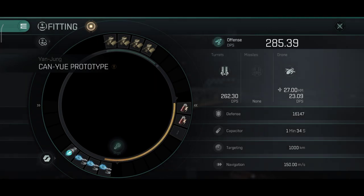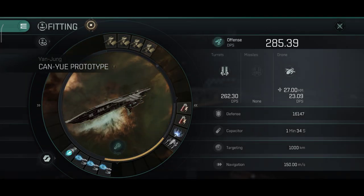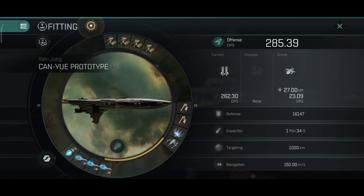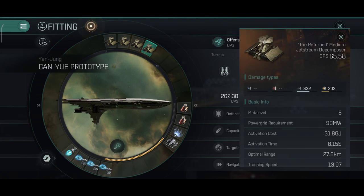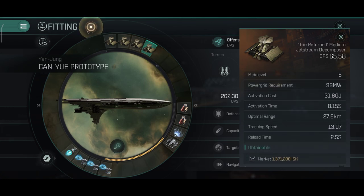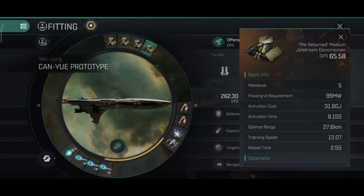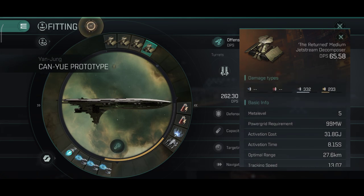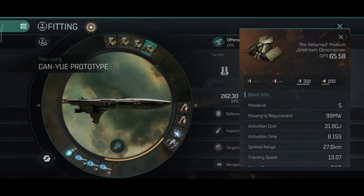Now onto my modules. I do have 285 DPS at the moment with the current build and current skills. That is with the particle accelerator modules turned off. When I have the particle accelerators activated then I can get around 500 DPS with this ship. The medium decomposers are very powerful and do a lot of damage. This ship has four of these modules in the high slots and these weapons have the power to one-shot a lot of frigates and a lot of destroyers.